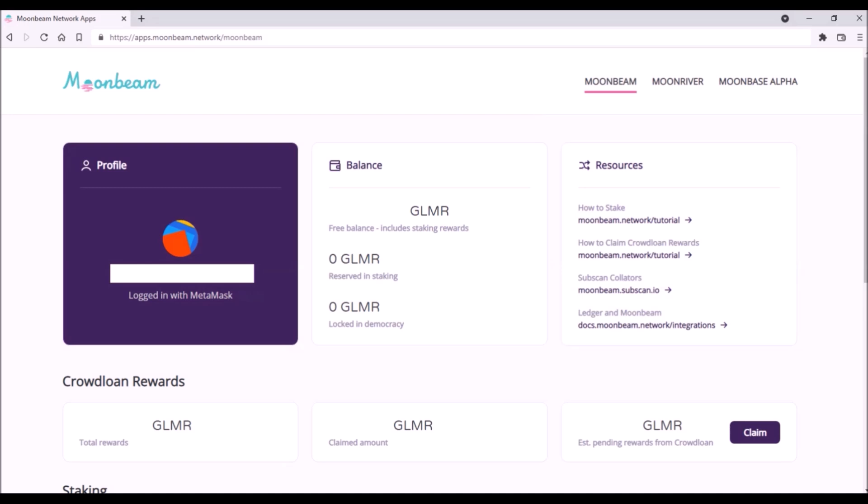First, you will be prompted to connect your MetaMask wallet to the app. Once connected, you will have to switch to the Moonbeam network — click on Moonbeam here at the top right corner and confirm on MetaMask to switch the network. You can only stake Glimmer tokens that are in your free balance. So if you have any pending Glimmer crowd loans, first you need to claim them, then they will be added to your free balance and then you can stake them.